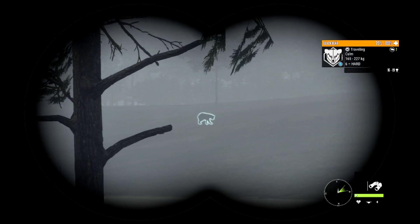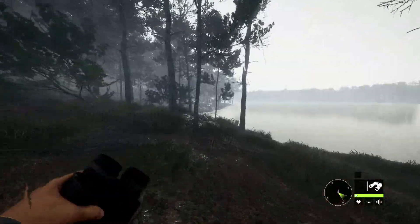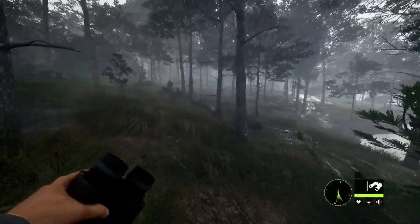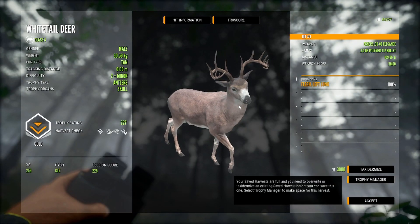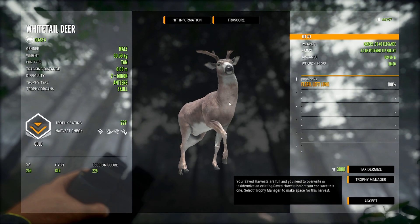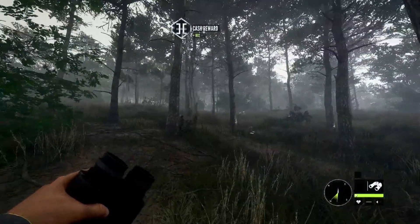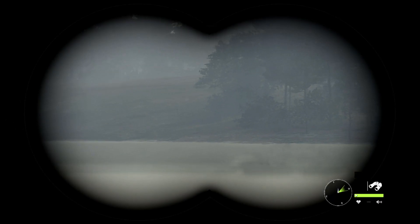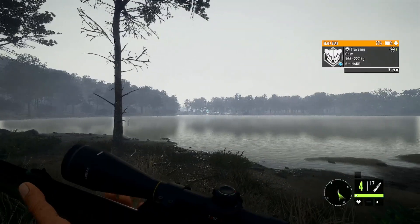That looks like a bear over there. I have not shot a black bear — I think they updated the fur textures on them, so I might shoot that one just to check them out. But first let's go grab this whitetail. 227 gold, not bad. Fur type is tan — interesting, I did not even know that. That must be new with this update. Left lung shot and 802 dollars. I just see that bear over there, we might be able to get that.